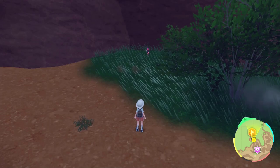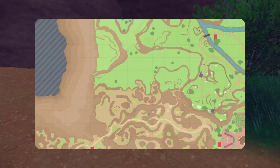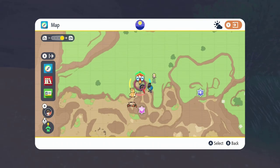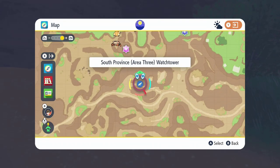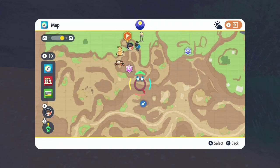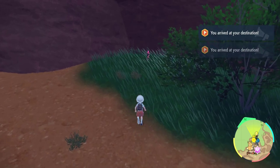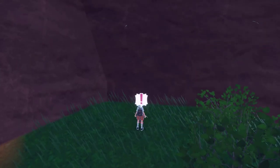If you want to catch a Charcadet in your playthrough as early and as soon as possible, there's a good location here. Every time I've checked this spot, he is indeed here. You want to go to this location on the map and head north from South Province Area 3 Watchtower into this little alcove. This is the early way of finding him, so if you need a better way to find him in the late game, I have you covered.